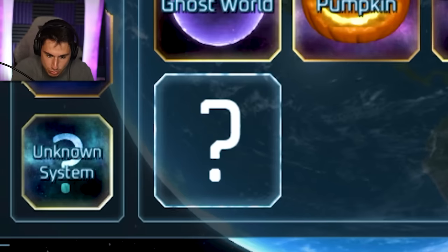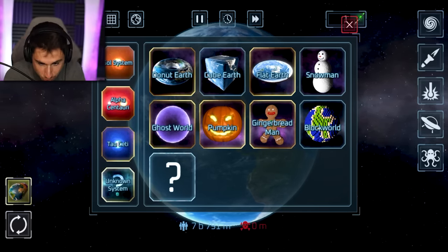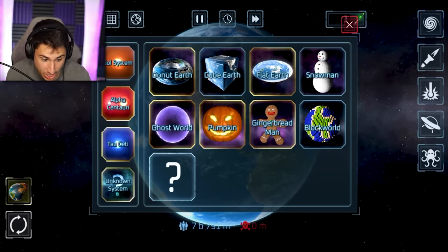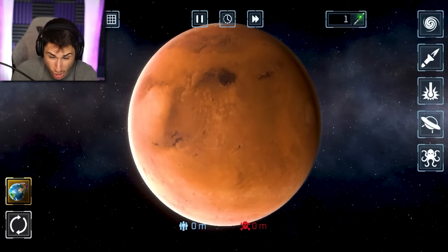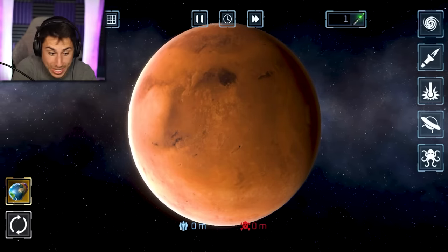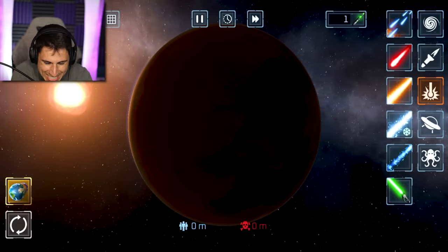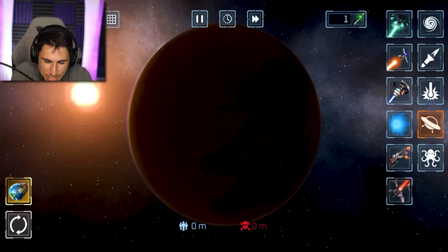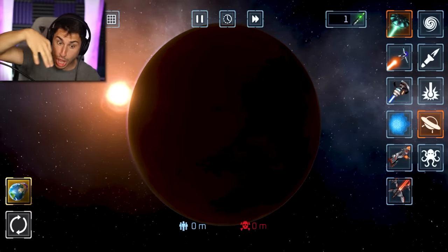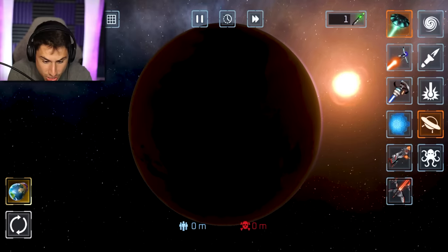Now we're gonna unlock the brand new secret planet. It's right here on the bottom left. We've had donut world, cube world, flat earth, snowman, ghost world — which I call jelly world — all the other planets. But this is the brand new one for this update. You guys told me I actually have to go over to Mars. If I aim at the sun and go to the alien weapon, I think if I send 10 aliens at the sun, it will blow up the sun and give us a brand new world.